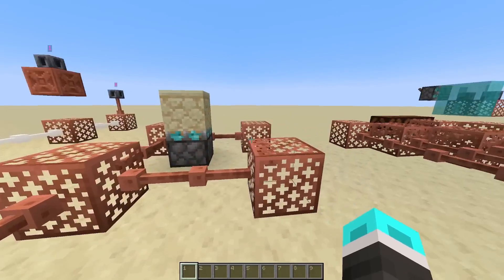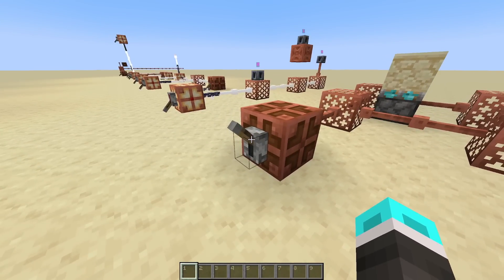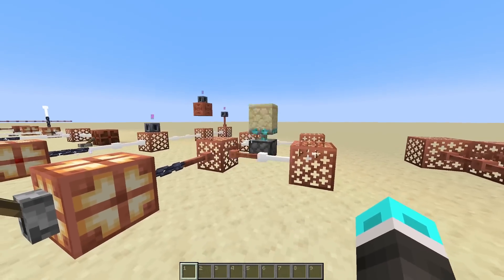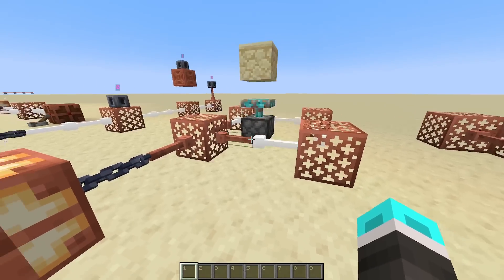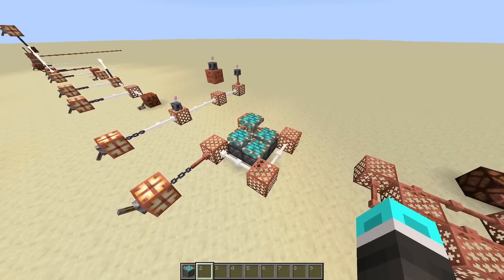Another way we can store energy is through a closed loop like this. And the reason why I have a piston here is because if we quickly flick this lever on and off, you can actually have a zero-tick piston and zero-tick redstone power using these things, because they can activate and deactivate much faster than redstone. And now I've created an engine.